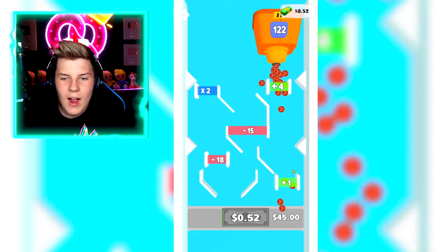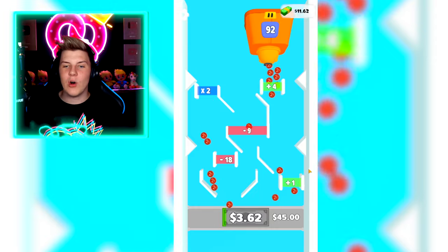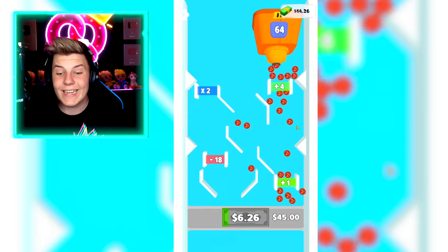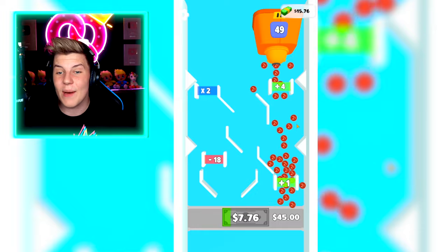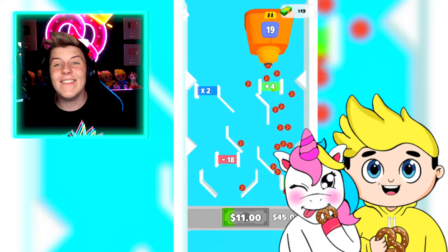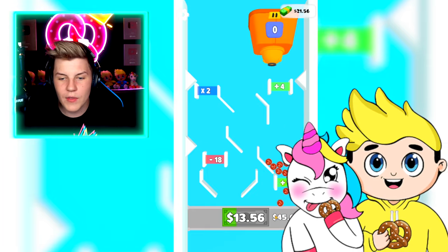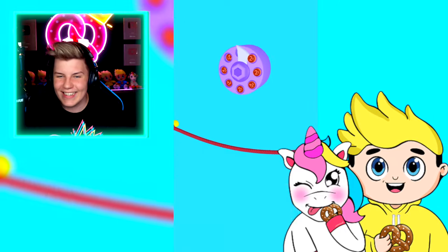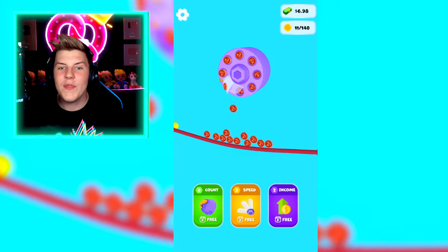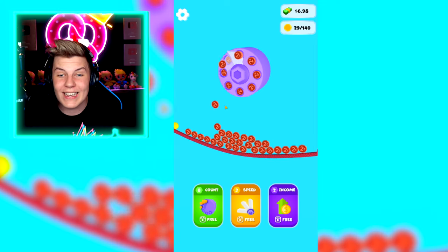I think for this one we do a plus four and then there's a plus one right underneath for each one that goes through. Actually I think the plus four over here is way, way more worth it. Grab all of these — we're getting $14, that'll definitely get us a couple of upgrades. Drop all of those — oh my gosh, 30 coins and we still got more to go. Drop all of them into there. Speed — we can upgrade our speed, so now it's way, way faster to get them. Three speed and eight count is so, so crazy in upgrades.